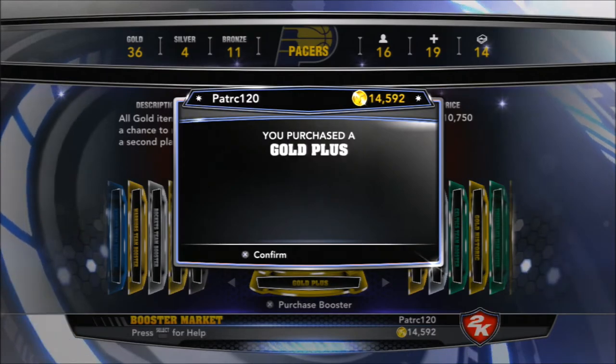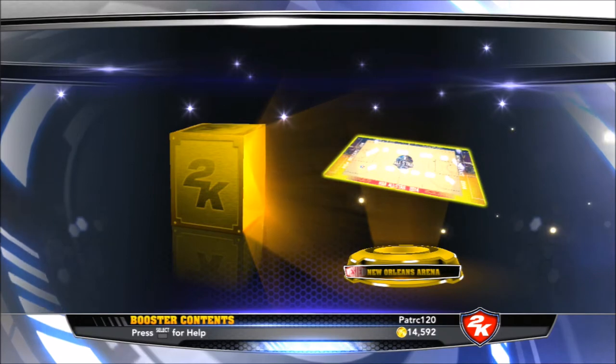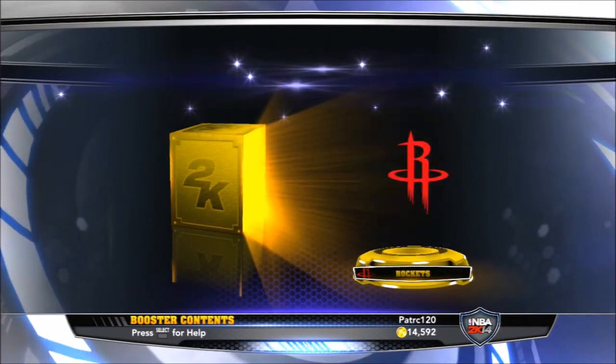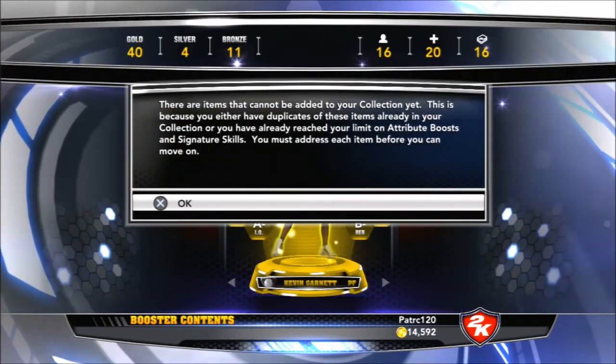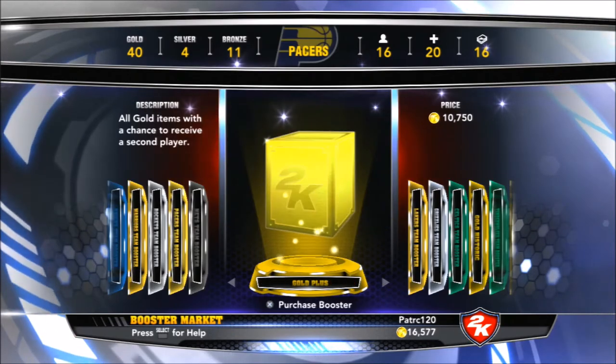So we're going to go ahead and get to a Gold Plus pack, down to 14,000 BC. See what we get here — and that's not good. I already have a Kevin Garnett, I know he's not going to sell for much. I think I'll be able to open up at least one more pack. Only 2,000 — that's terrible. That's a big waste.